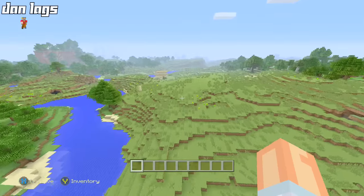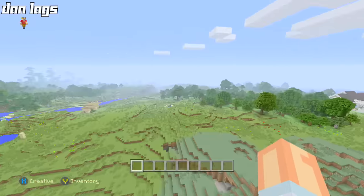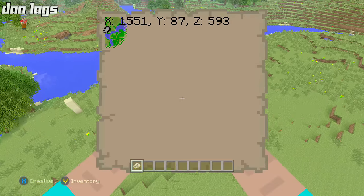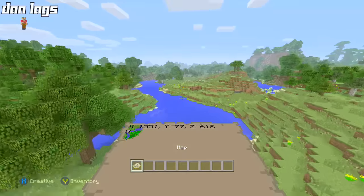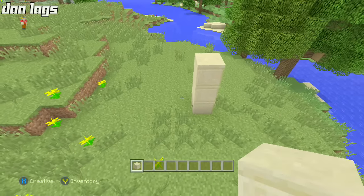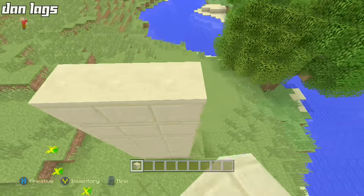On this seed, the HGTV dream home is right over there. I might put the seed in the description, but we're really far away from spawn — like 1,500 or 6,000 blocks or whatever. This is a let's build I definitely want to stick with; I don't want it to be just one episode. Unlike the last modern house build, I actually want to finish this one. Today I'm going to try to get the front of the house done.